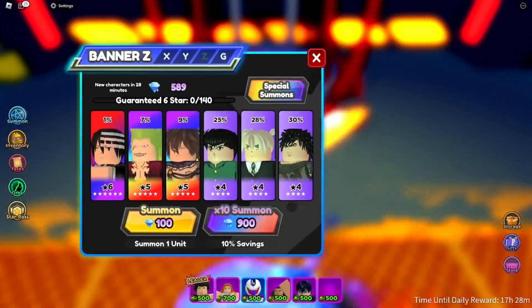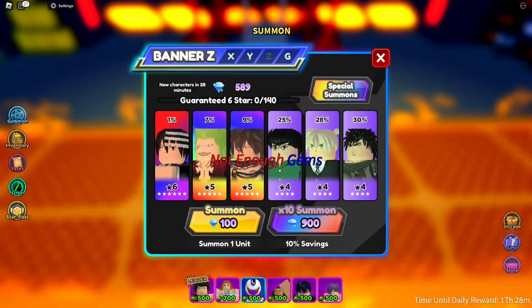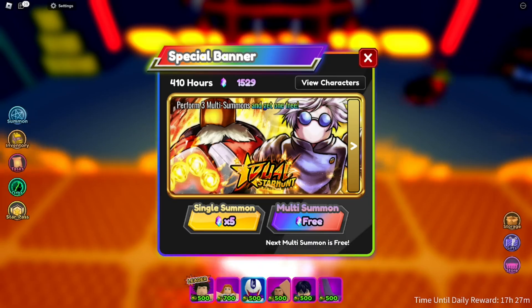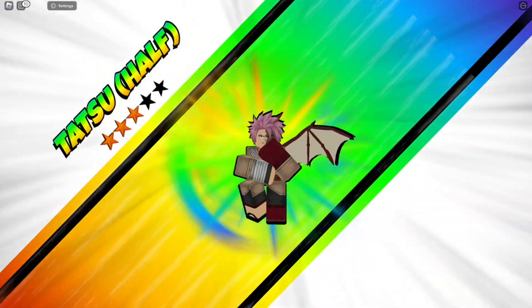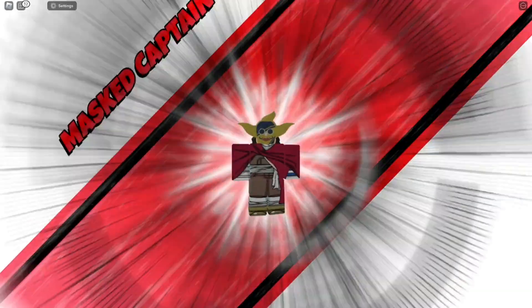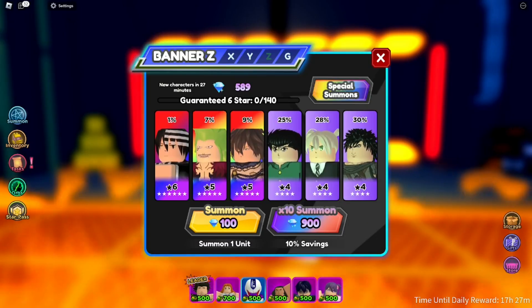We're going to do a quick summon. Wait — I don't have enough gems, I only have 500. Let's do a special summon since I have a free one. We got a five-star Tatsu, a four-star unit, a five-star Maniac — that one looks cool — three-star Zoro, Naruto, and a four-star Coco Alternative. Not bad overall, but I'm not summoning anymore since we need to get to the codes.